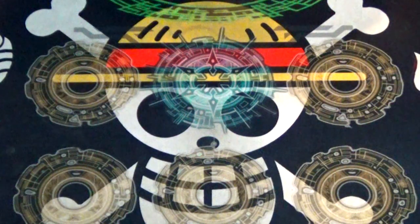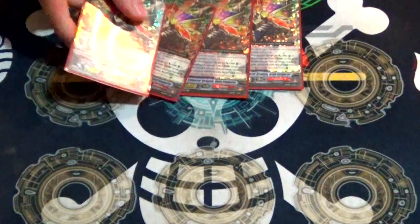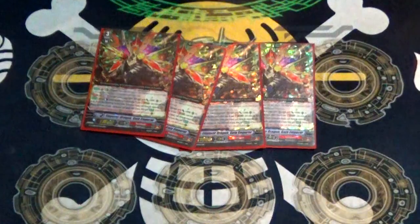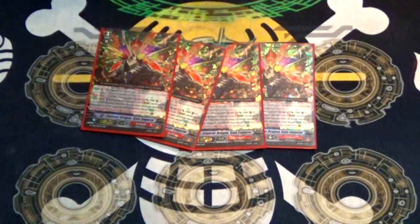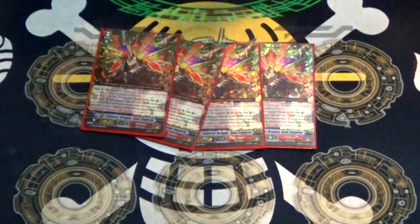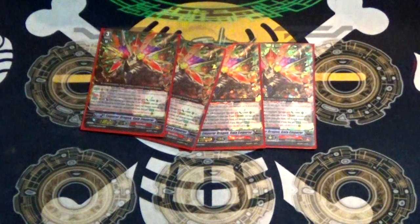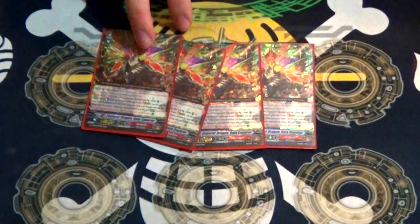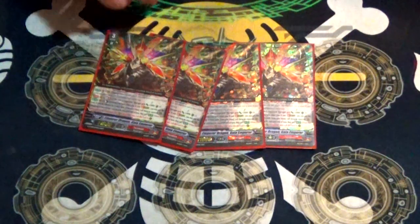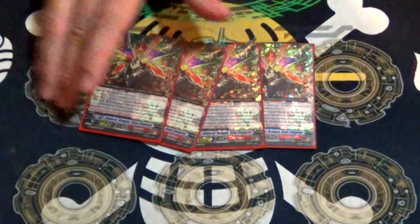Four copies of Emperor Dragon Gaia Emperor. He is the same Grade 3 from last time. GB1, he's got Engorge, so on attack you can retire any number of rearguards and he becomes Engorged until end of turn. GB2, when he is Engorged, he gets plus 5k and a crit, and when you Stride on top of him, you can Counter Blast 2, call up to 2 cards from hand, then choose 2 rearguards and they get red text — when they retire, they get called back. This turns your Eat My Stuff effect into new attacks. Still the preferred ride, still looks awesome, still a great card.